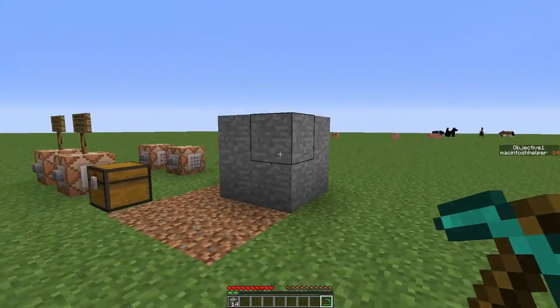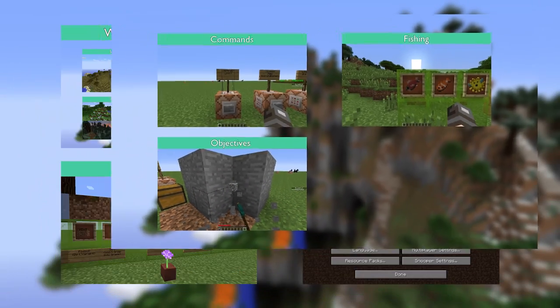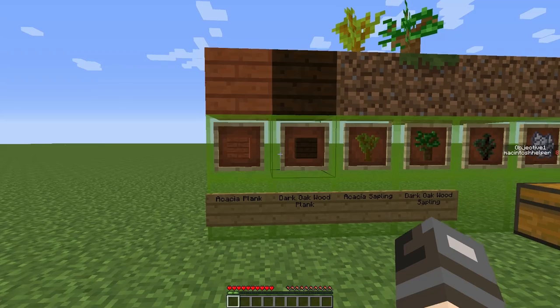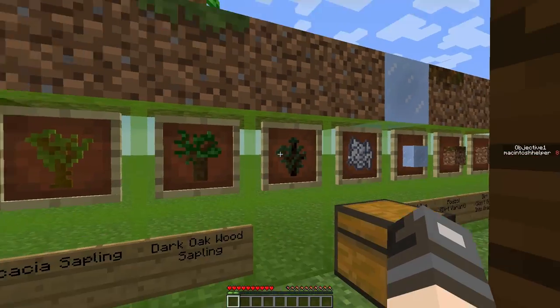This is a pretty awesome feature which will also allow for some interesting custom maps. Now I'll be showing you the new blocks and items. We have the acacia plank, dark oakwood plank, acacia sapling, and dark oakwood sapling.